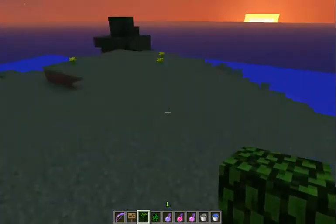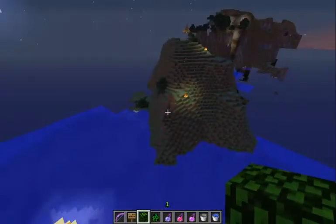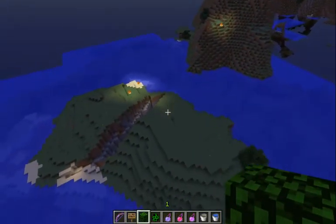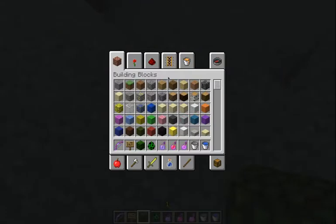Let's just make a little house here. Maybe we can make this like what Madness did — we built this city island. I don't know, it's kind of small, but we can make maybe a few houses and like a dock or something.